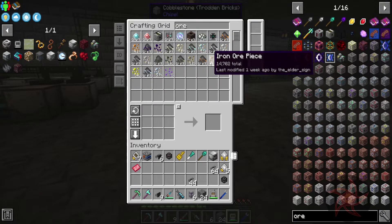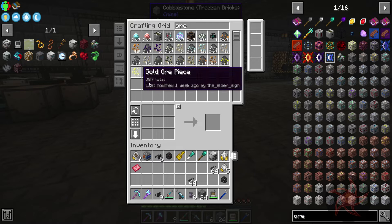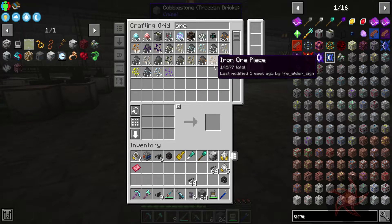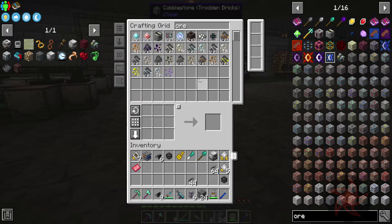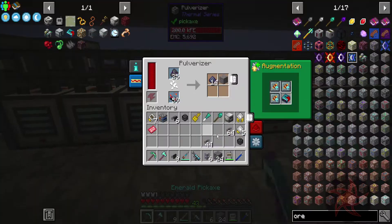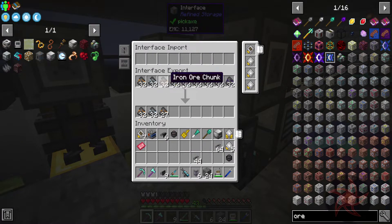Except for our iron and copper and osmium — even gold is getting caught up now. We've got 14,000 iron ore pieces sitting here, 4,300 copper, 5,800 osmium. The rest of them are under two stacks — and two stacks is where it crafts a new bunch of this. Because it does 32 at a time, which is kind of weird how Refined Storage does it.